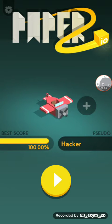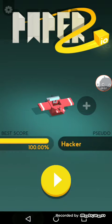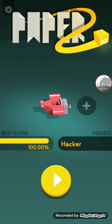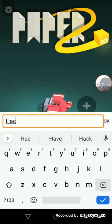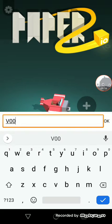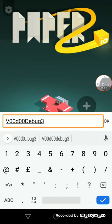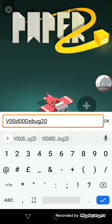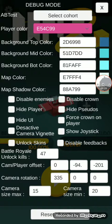Hey guys, today I want to show you how you can get 100% in paper.io. So first, what you would do is type 'v00d00debug' all together. Then you can see this whole settings menu.